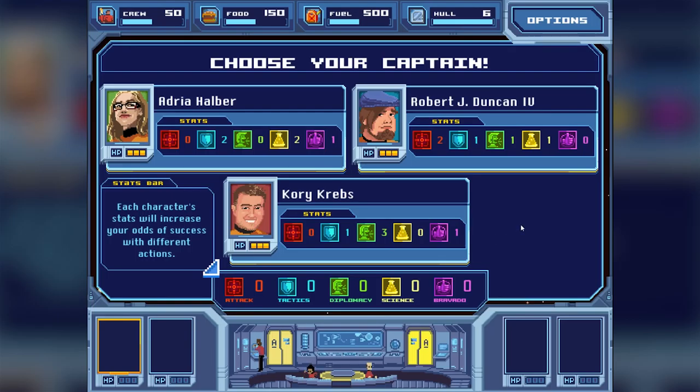Let me go ahead and explain it. As you can see up here, we have a crew meter, food, fuel, and hull. These are the resources we're gonna use up, just like in games like Faster Than Light, as we progress through the map. Right now we're going to choose our captain, who has one of five stats or several stats. With the officers together they will create a stat bar with all kinds of different stats on it, which will determine our roles. Each character stat will increase your odds of success with different actions.